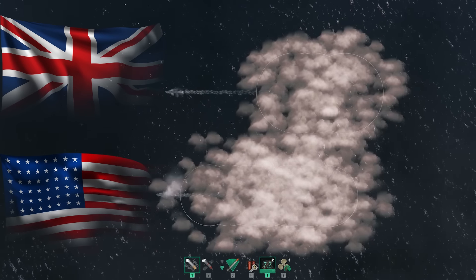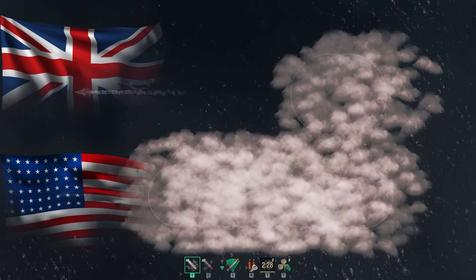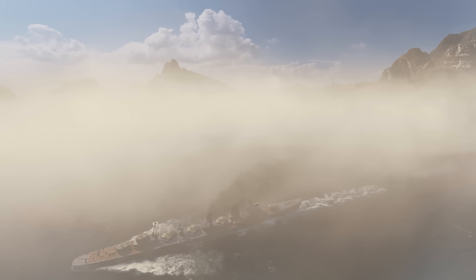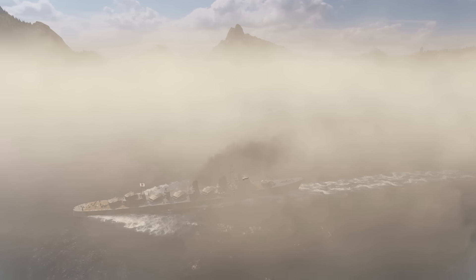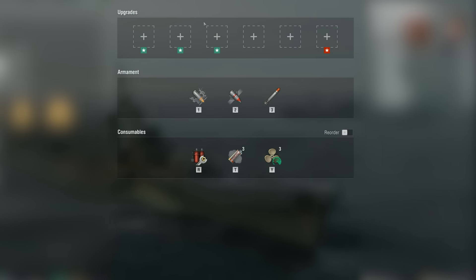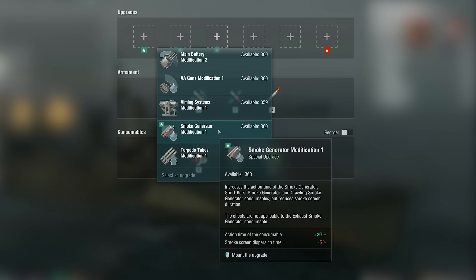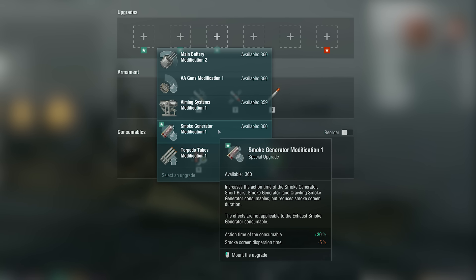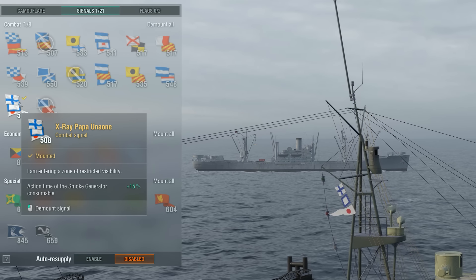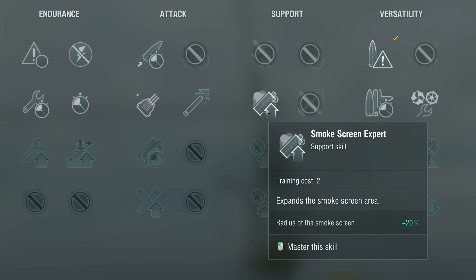For example, smoke generators of U.S. destroyers are active for longer, and their smoke screens enjoy greater longevity, while British generators get exhausted very quickly. Consider the specific features of the smoke generator on your ship wisely. The special Smoke Generator Modification 1 upgrade increases the smoke screen setting time by 30%, but reduces its longevity by 5%. The smoke screen setting time can be increased with the X-Ray Papa Uni-1 signal, while the smoke screen expert commander skill will enlarge the area of effect.